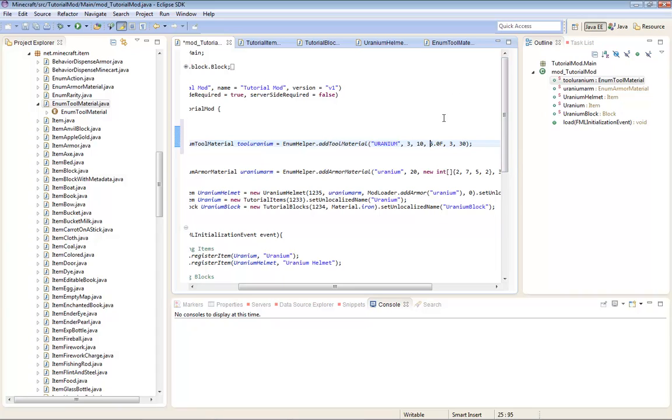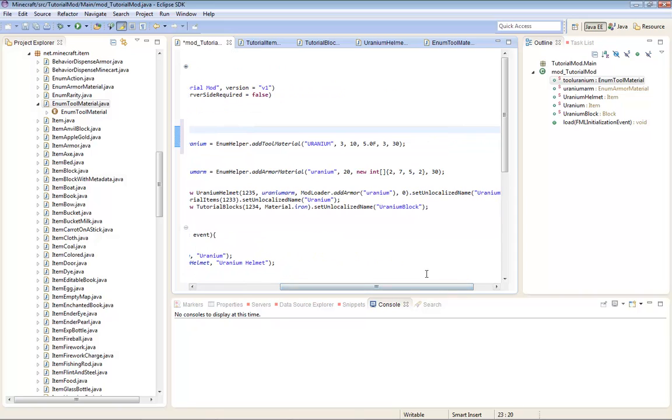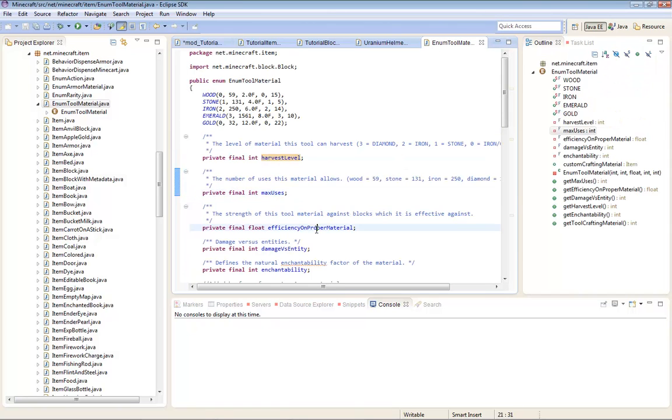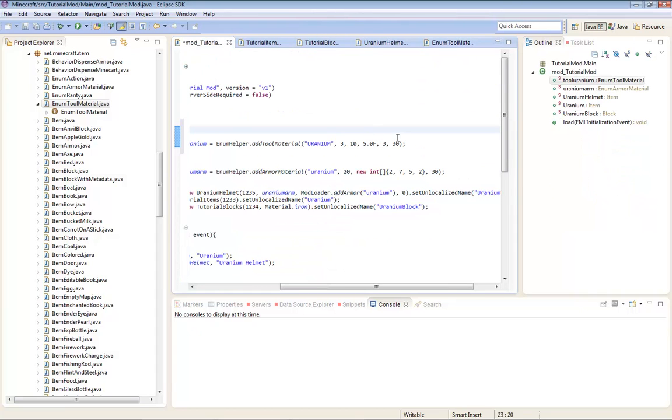It will break. And for this one it has to be like a number, a point, a number, F - it has to have a float, because this is a floating number in Java. That's when it's officially on the proper material - like Stone Pickaxes are fast on stone. So I'll just make it three. And 30 is the Enchantability, so I just leave it at 30, always.